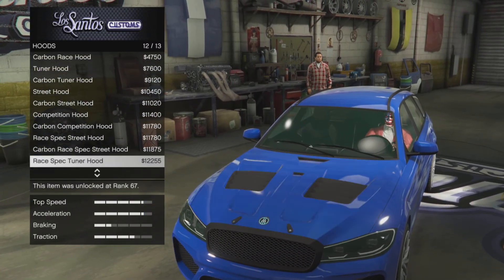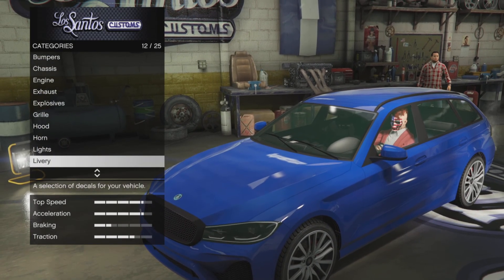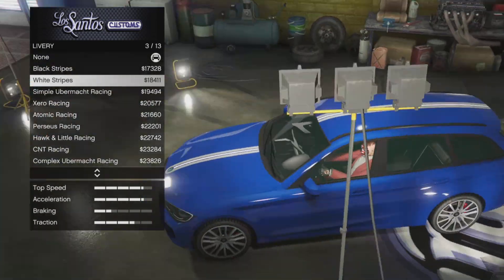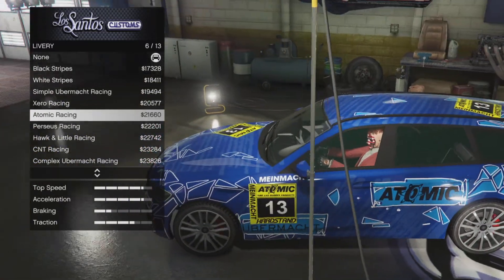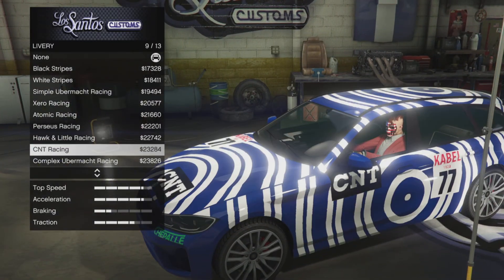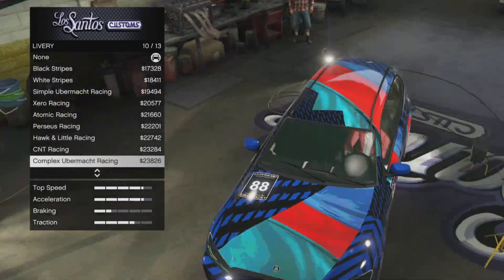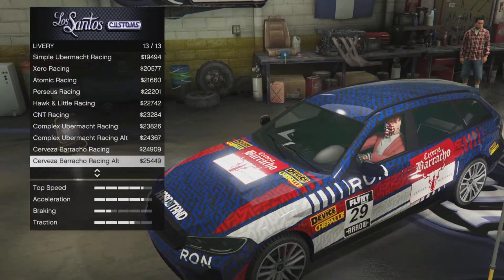As you see right here, we've got 13 different hoods, and it does have some really cool hood variants — I liked the different options, that's pretty cool. You've got 13 different liveries. The more customization, the better; I love the liveries for vehicles. This one has a couple of nice liveries — I like the Perseus Racing, and the Hawk and Little looks pretty cool too. It's always good having some extra liveries.